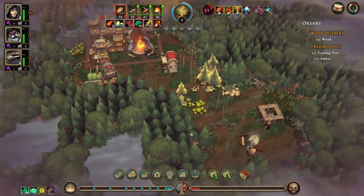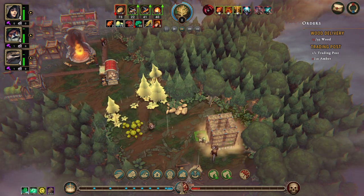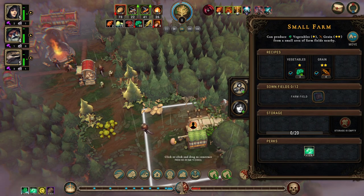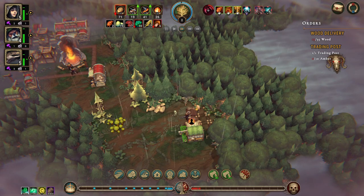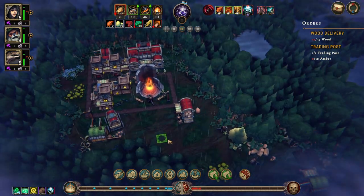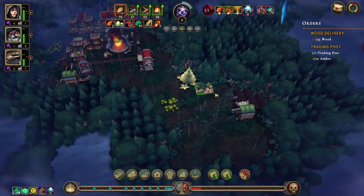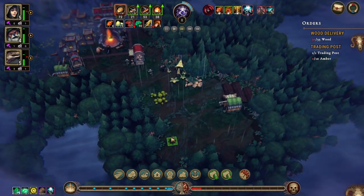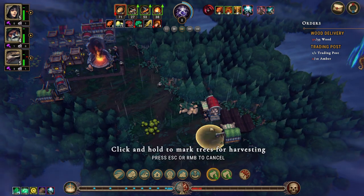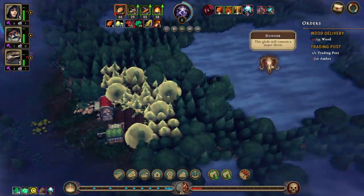We can put down some farm fields and assign two humans to this. This is going pretty well. Once they chop that down I think we'll move the woodcutters camp down here so we can clear some more out. We'll mark some trees for clearing — no more than that though, because there's danger.